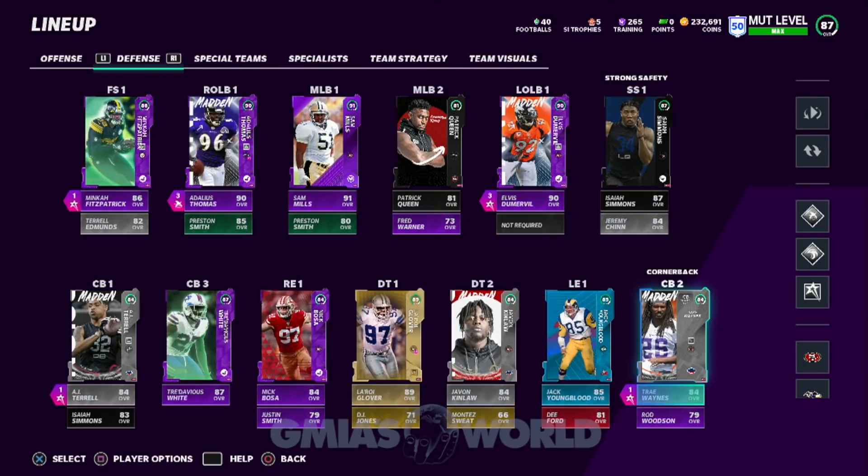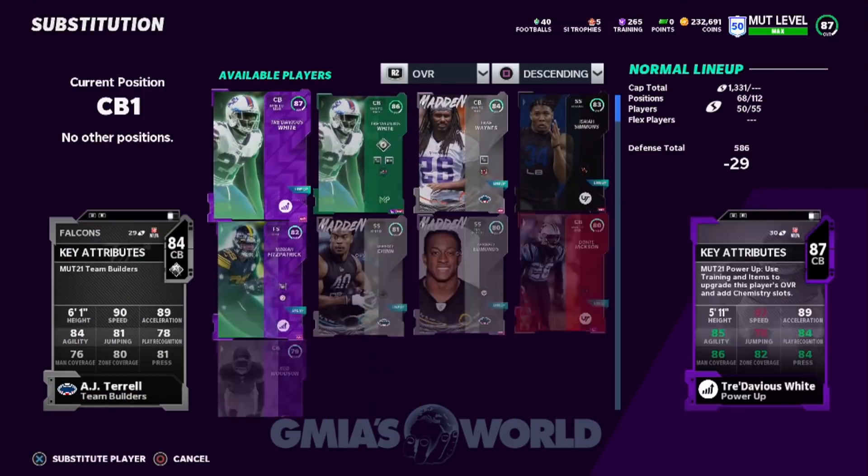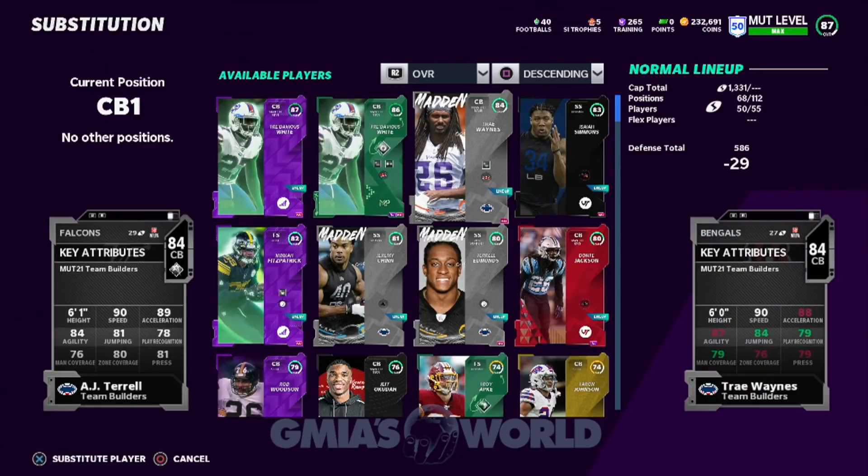You see AJ Terrell and Trey Waynes — if you put these guys in a zone, it doesn't matter how fast the guy is on the other side, they're going to be somewhere around it simply because they're that fast. They're 84 overalls. AJ Terrell's zone coverage is an 80, Trey Waynes has a 76 — it sucks. But these guys are not going to get burnt straight up over the top. You have to either press and get beat with a beat press animation, or be playing a coverage that doesn't make sense.